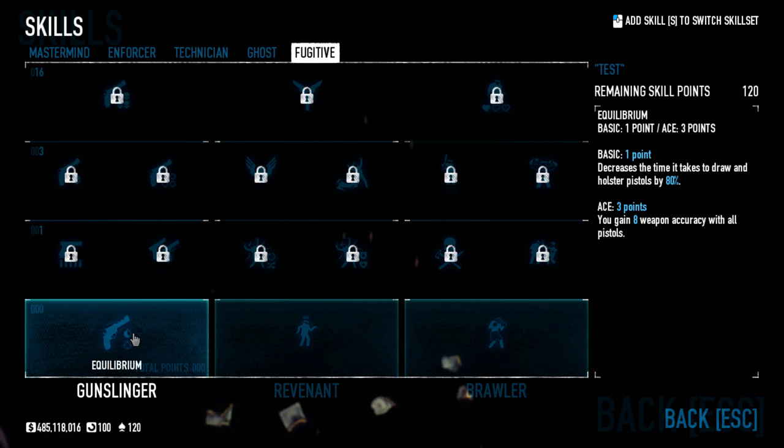In tier one we start with Equilibrium. For one point you can decrease the time it takes to draw and holster pistols by 80%. If you ace it, you gain 8 weapon accuracy with all pistols. You obviously need the first rank to proceed into Gunslinger, so that's not a problem. When it comes to acing it, there are a lot of other ways to get weapon accuracy, and most pistols are fairly accurate to begin with, so you may not need to ace it.